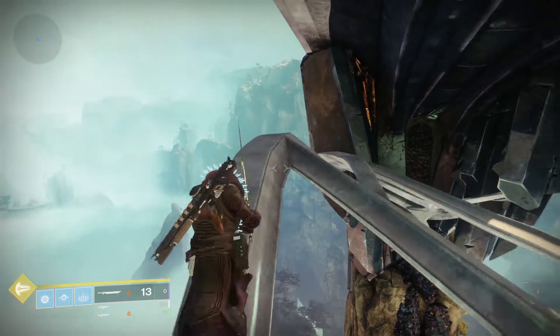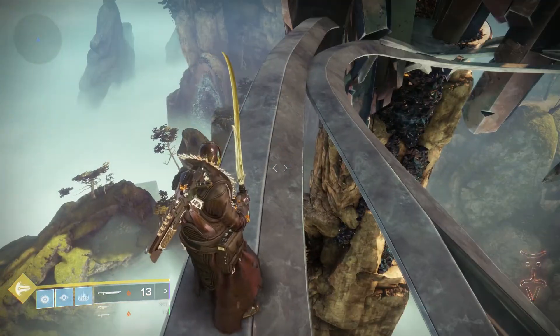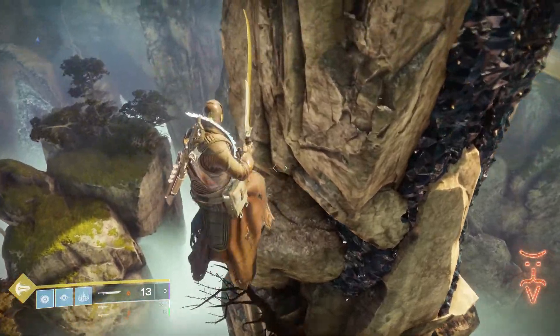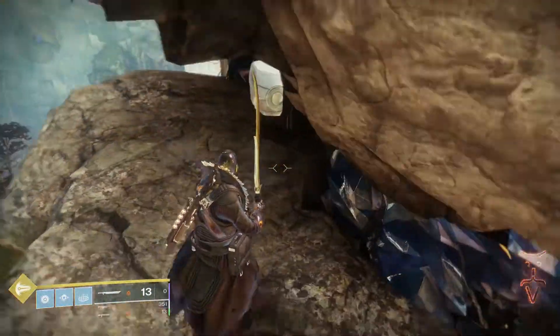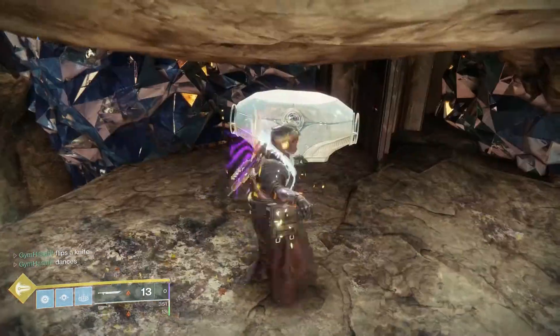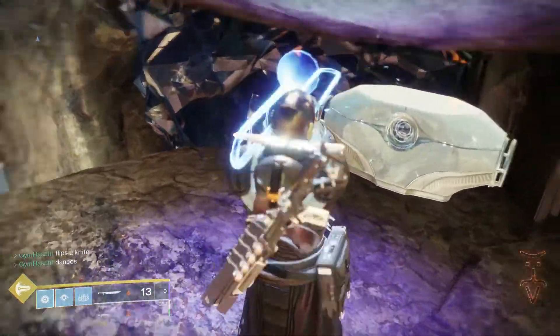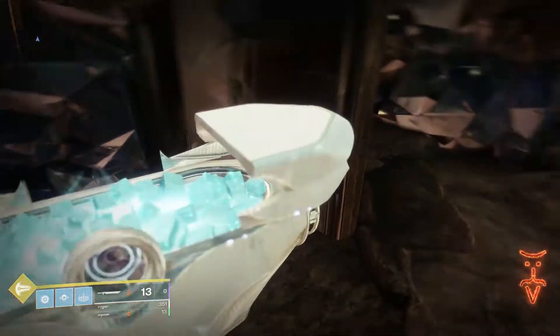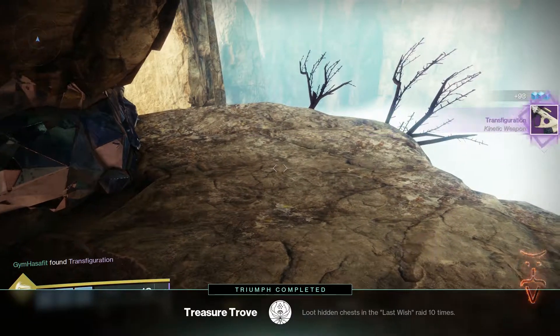I do recommend doing this every week. You can do it once a week on all three characters. If you glitch in, just invite somebody, make them fireteam leader, then head over to your next character, join them back, do the whole jumping thing again, then go to your third character. That way you can get raid drops every week.